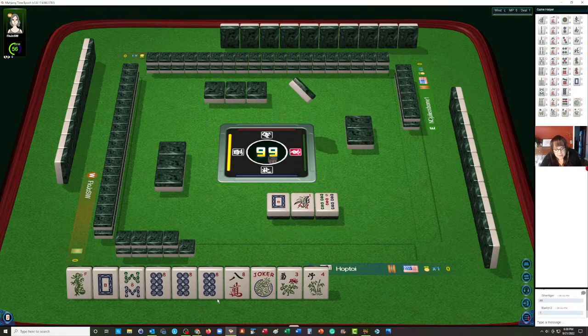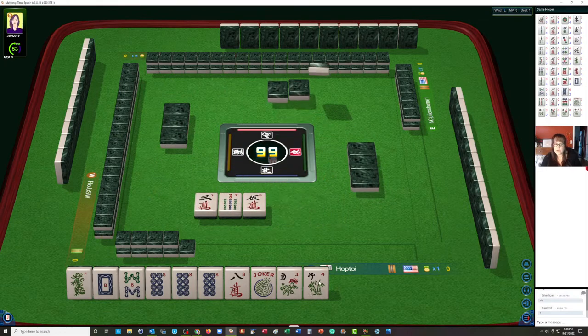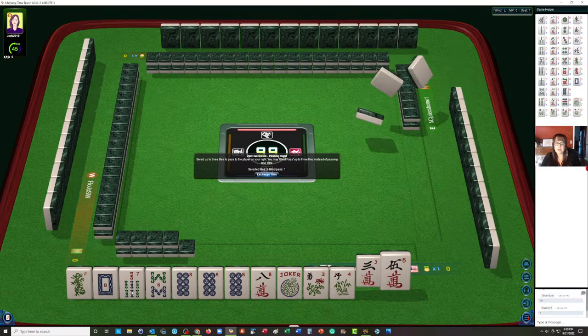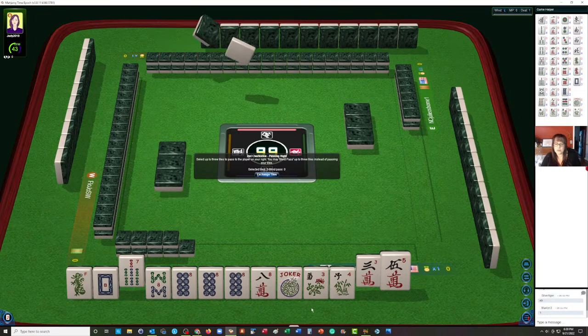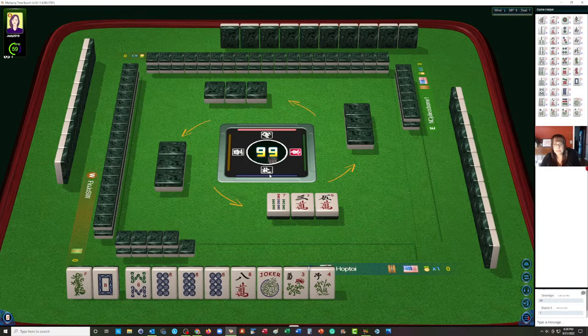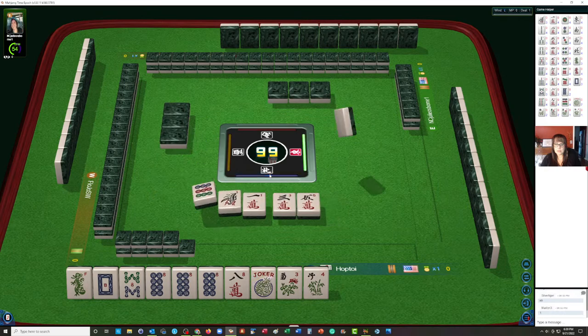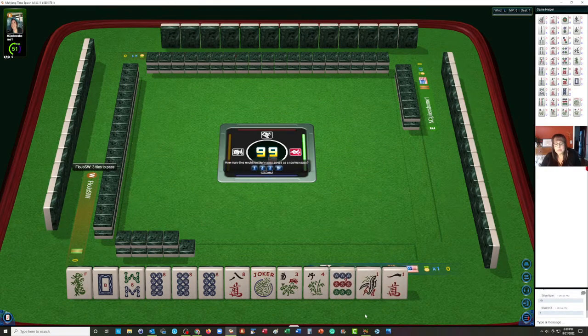I was thinking we could maybe play the middle hand, but we'd have to discard a flower — I'd rather use it. There's a seven bam; we can pass two. I think I would want to pass fully to hopefully get a keeper for our like number hand. We got a nine dot — I don't think that's going to be very helpful. The white dragon was going around; it could be in the player's hand to our right or across. I think I would let that go.